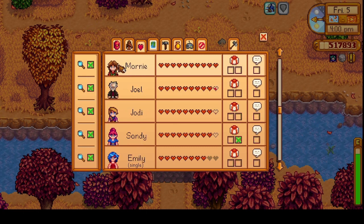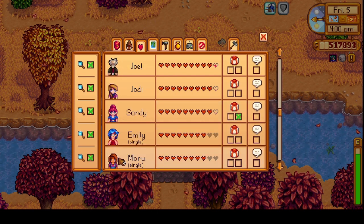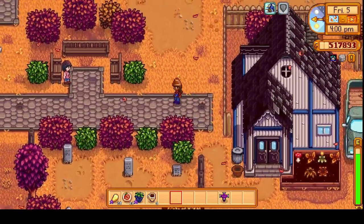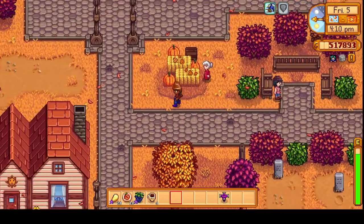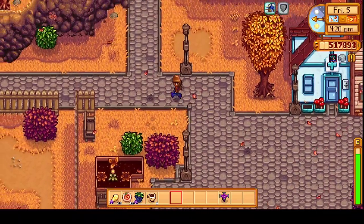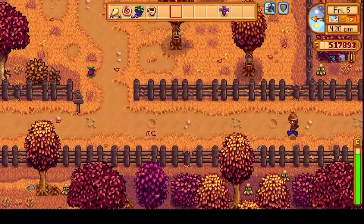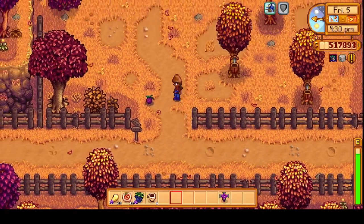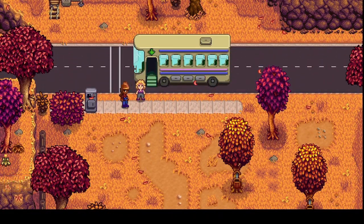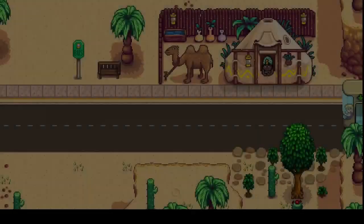Right now we're close with Joel and Jody, and Sandy too. Let's go see if Pam is still there so we can head to the desert. We'll just wave hello to Zinnia and Granny Evelyn — no time to stop and chat. Pam is still there. We'll go out to Calico — we have to pay 500 G's. We probably shouldn't have left our seats here.